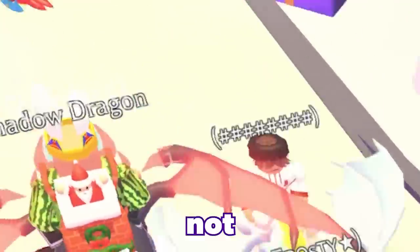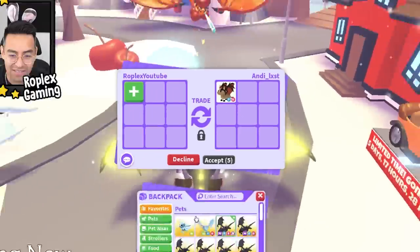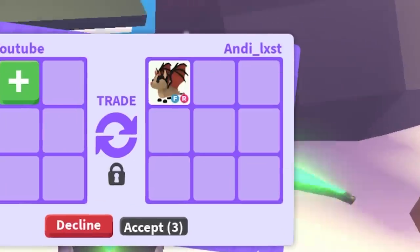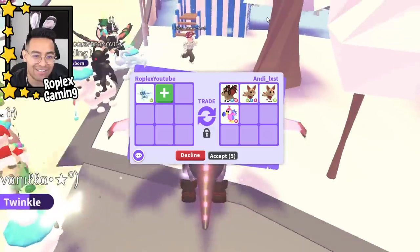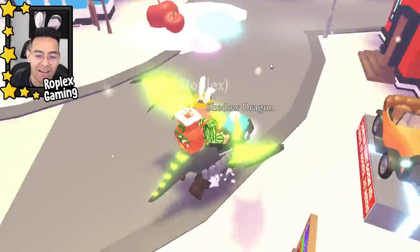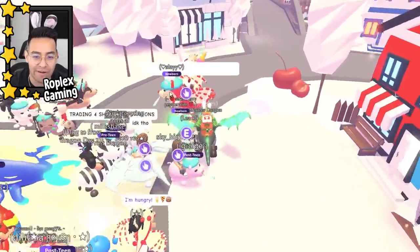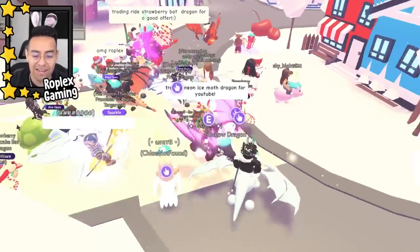He's putting up a fly ride albino monkey and an ancient dragon — not that bad. Let's trade andy_lust: neon ice moth dragon for a bat dragon. That's pretty good. I wonder if she would have done it if I put up like nine strawberry bat dragons. Some people are saying the strawberry bat dragon kind of went down in value, but I feel like it just made the original one more expensive.